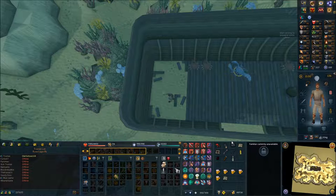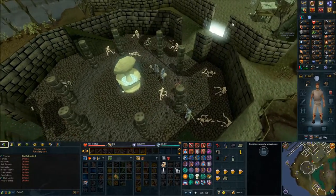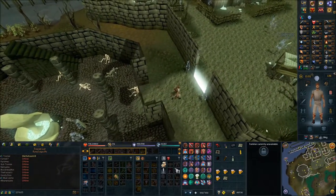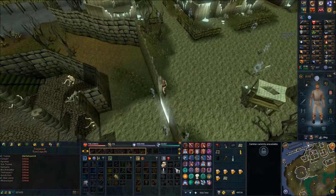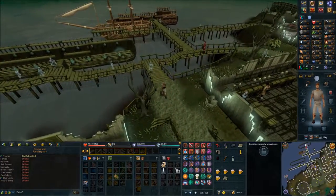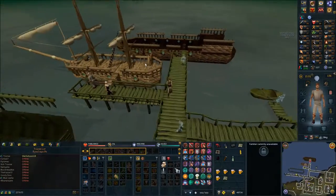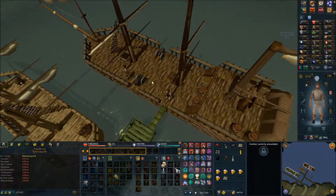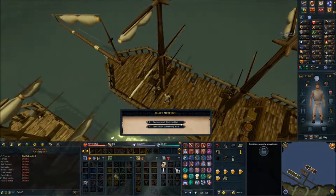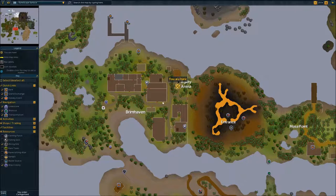Use your ectophile, head south through the energy barrier, then head all the way to the eastern ship. Cross the gangplank, talk to Bill Teach, and speak about rocking out. Now make your way to Brimhaven — more specifically, go to the Agility Arena entrance right here. You can use the Karamja Lodestone and run a little northeast.